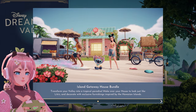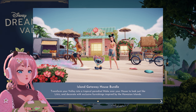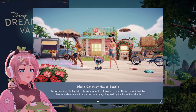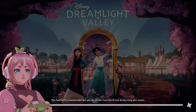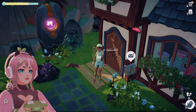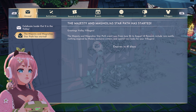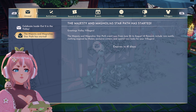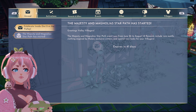Alright, so we are first greeted with the Island Getaway House Bundle: "Transform your valley into a tropical paradise — make over your house to look just like Lilo's and decorate with exclusive furnishings inspired by the Hawaiian Islands." This looks so good. We have a new key art, it's pretty okay. Let's check the mail first — I don't have any Dream Snaps results since I haven't participated in the last couple.